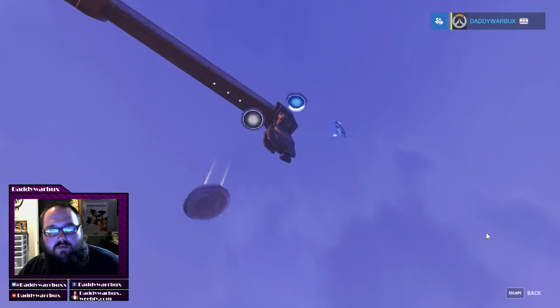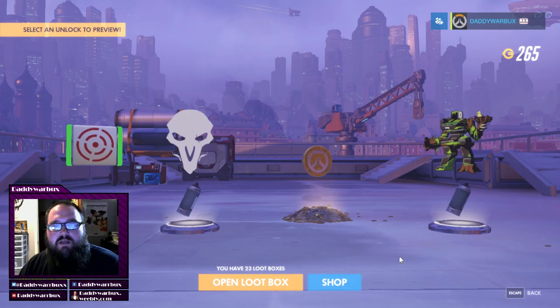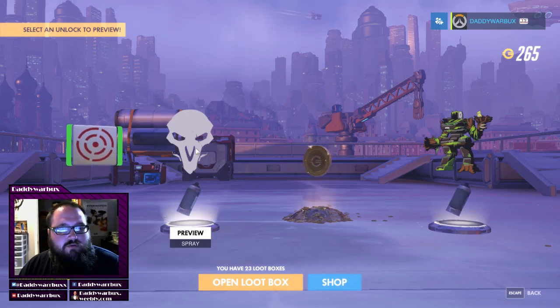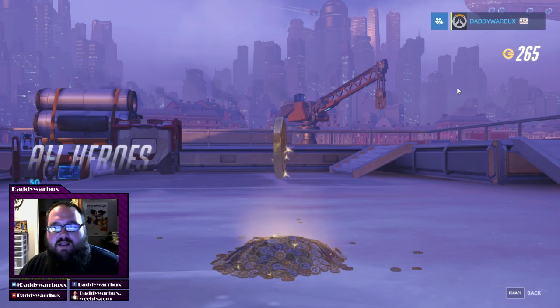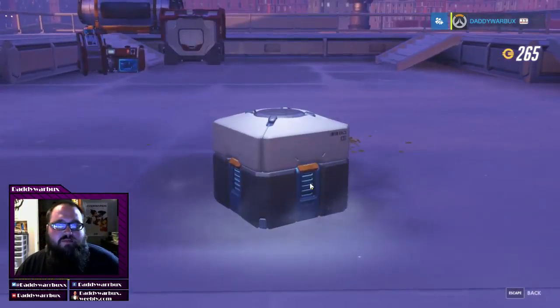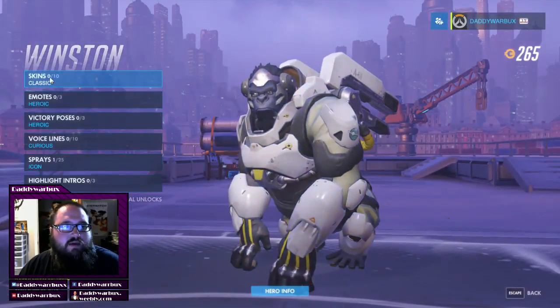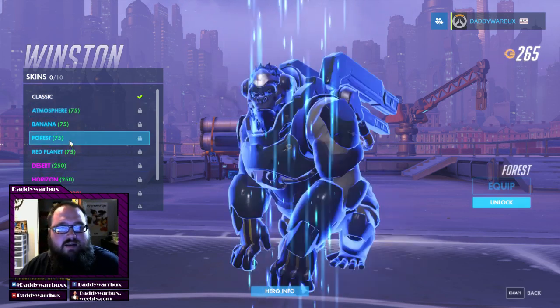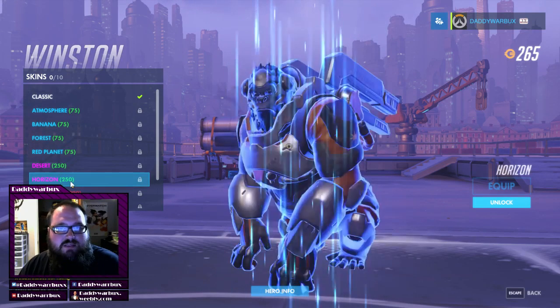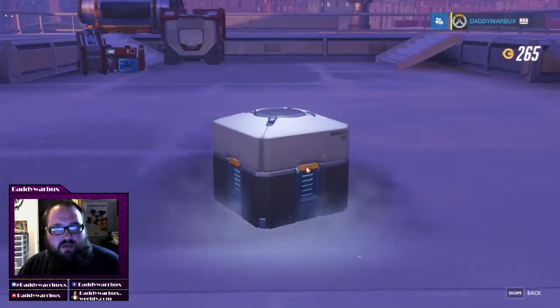Alright, here's the first one. We're going to crack it open. We got two rares. Whenever you open a box, the color that flies up in the air shows you the rarity. And then there's this currency — everything you can get in the game has a monetary value. If you go to the hero gallery and want to buy a skin for Winston, it shows you how much currency it costs to unlock it. And if you happen to get any duplicates, you just gain a small amount of currency instead. So that was the first box — not too bad.